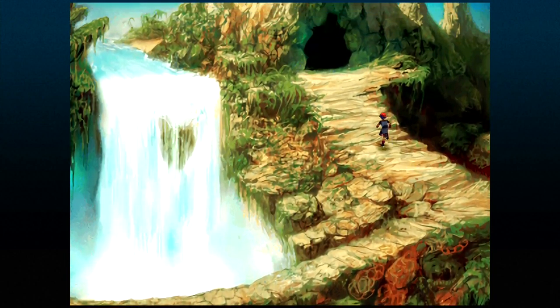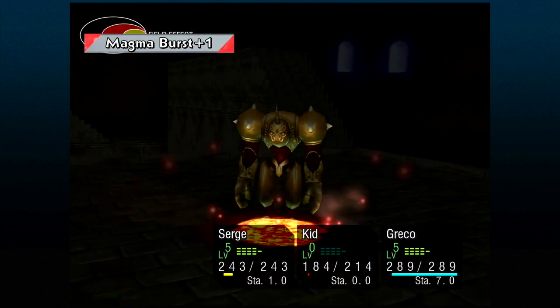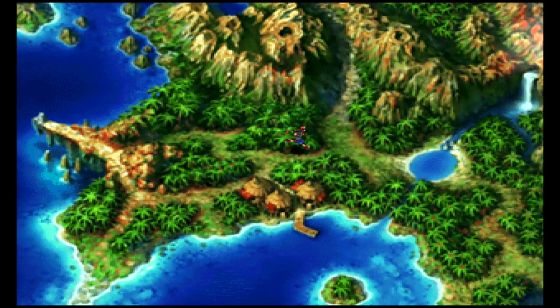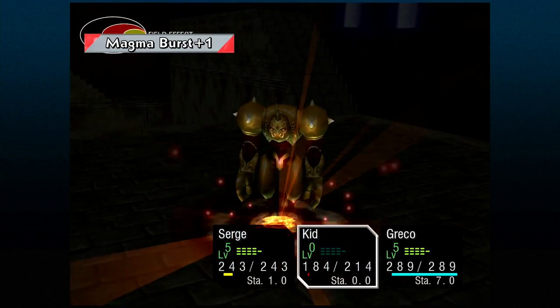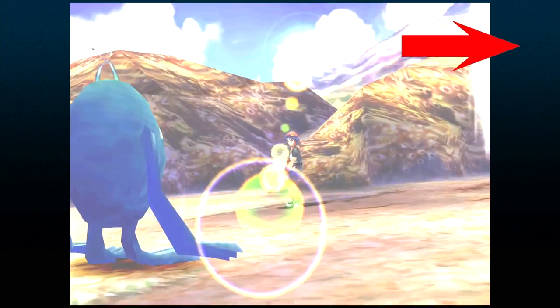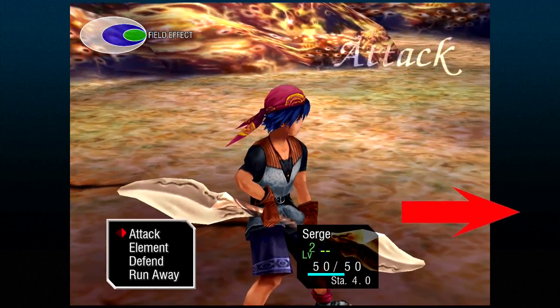The characters especially look incredible in their brand new 3D conversions during combat and while running around the world. You can also change the screen type — original 4:3 as the game was presented, full screen blown up, or a zoom option. I played in 4:3 for most of the game. One thing I noticed: you can't change the border color when in 4:3 — you get a bluish border. It doesn't affect much, but it would be nice to switch it to black.